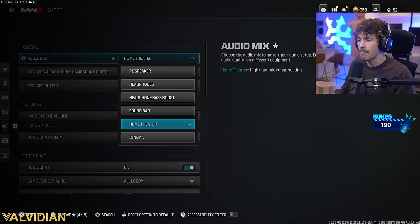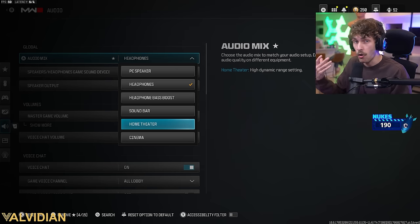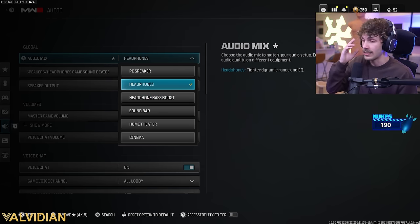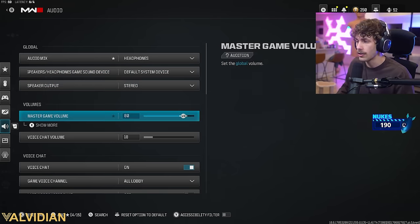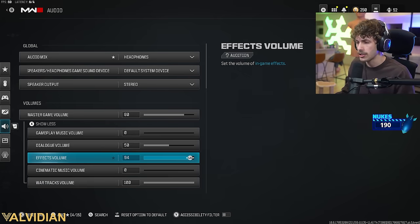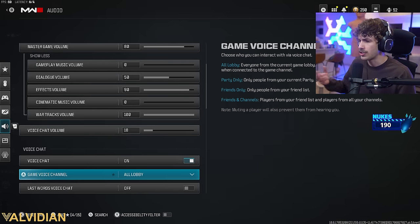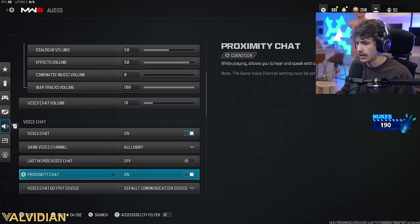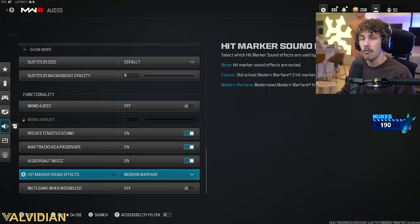For audio: set to headphones — note the game sometimes resets this to home theater on reload. Master volume: 80. Gameplay music volume: 0. War tracks volume (vehicles): 100. Cinematic music: 0. Effects volume: 90 — you don't want it too loud. Dialogue volume: 50, since your character sometimes calls out useful information. Voice chat and other settings don't really matter much.